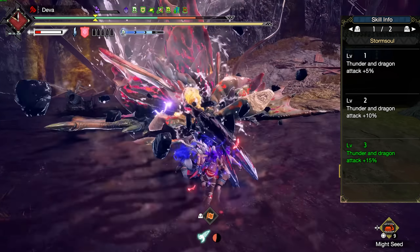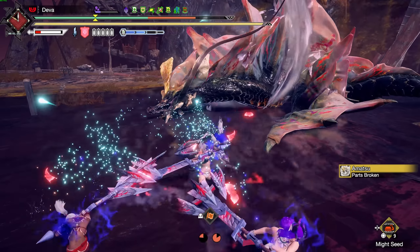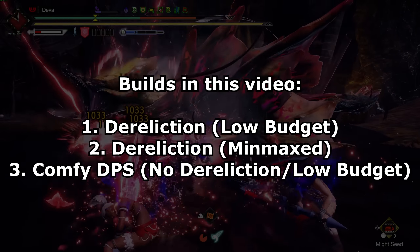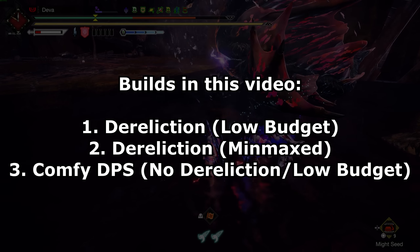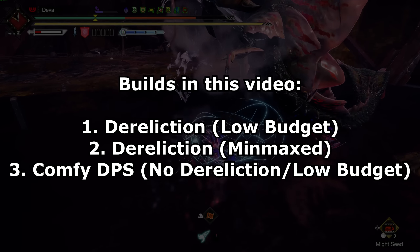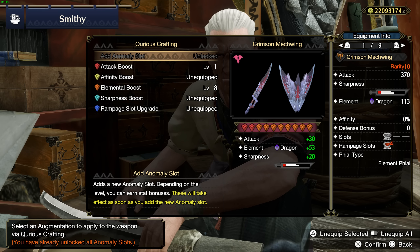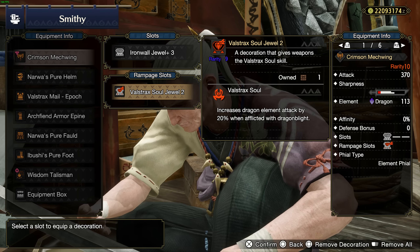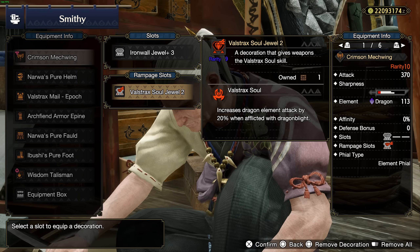This is one of the reasons I have to make 5 build videos. However, you can still use the Ice Chargeplate build for all elements as a template, but it just wouldn't be optimal. This video will contain a low budget DPS build, a min-max DPS build, and a low budget high DPS build without Dereliction since not everyone is a fan of it. We're using the VALSTROX Chargeplate as always and it will be augmented for max element. On the Raptors slot you will go for VALSTROX SOL since it boosts your element by 20% when Dragon Blighted.